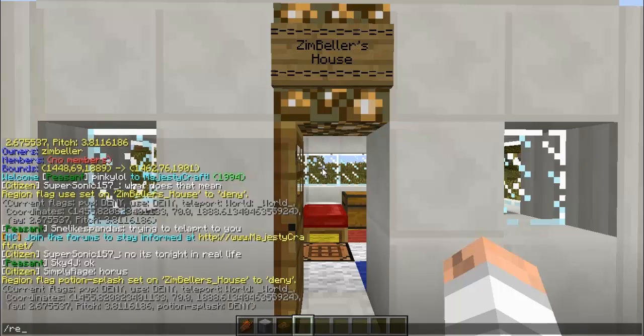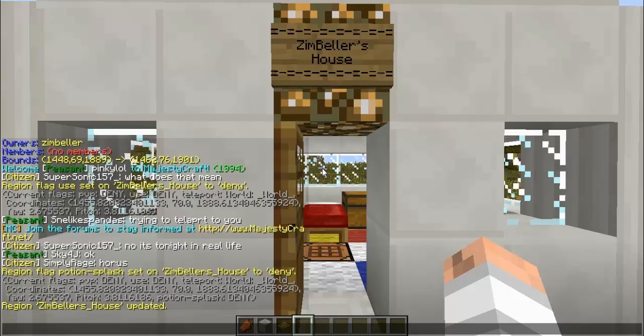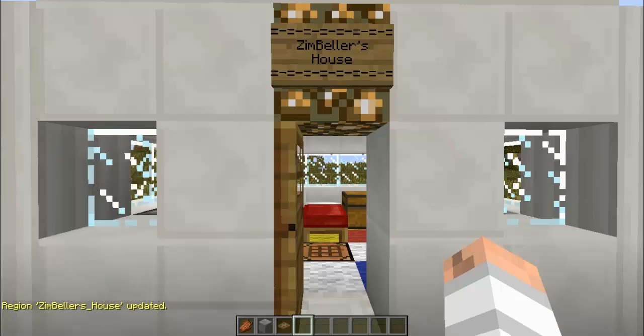To add owners — which I really don't recommend unless you really trust this person or are siblings or friends with them in real life — you do /region addowner Zimbellers_house and then the player name. I'm going to add my brother, the other owner of the server, which is Horus. Then it says the region is updated and in /region info it now has him listed as an owner.